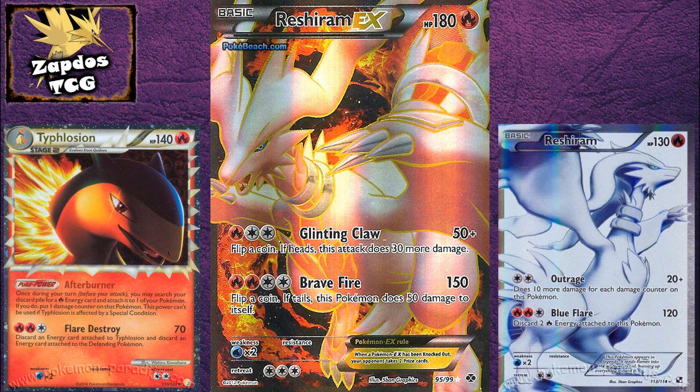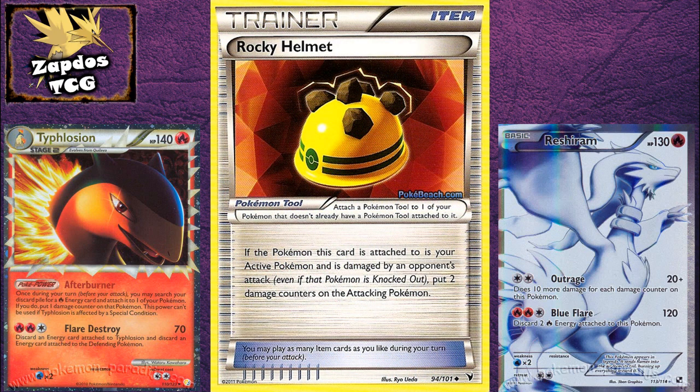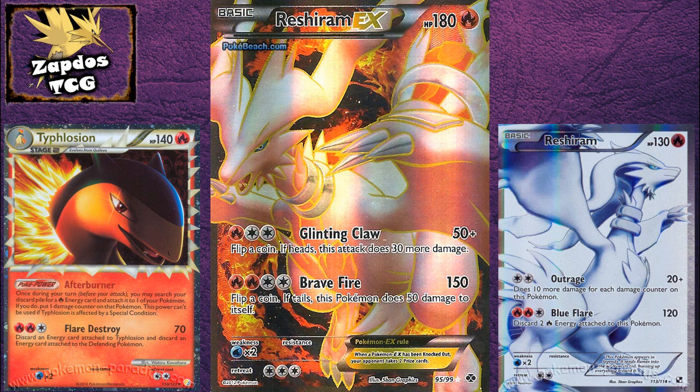First up, Reshifloshion — one of the most popular decks ever, with all sorts of promo versions available. Before Next Destinies, people tried out adding Plus Powers, Rocky Helmets and similar cards to push Blue Flare's 120 damage up, since many Pokémon have more than 120 HP. Now you can lean less on those damage boosters and add more consistency, because adding one or two Reshiram EX fixes your problem with high-HP Pokémon.